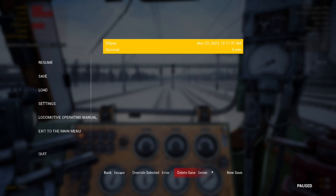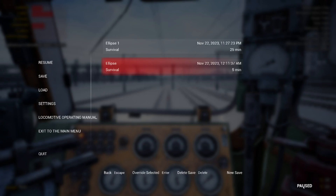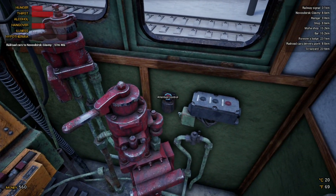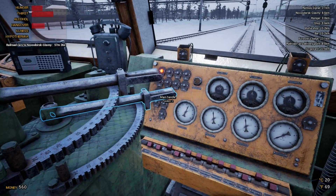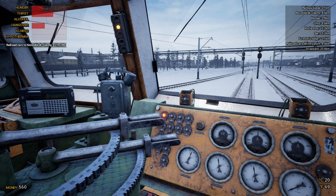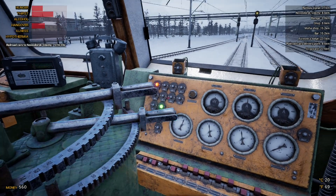You can press X to sit down — finally I know how to do that. You can press Escape and see the locomotive operating manual there, telling us exactly what we've just learned. I'm going to save — create a new save and accept that, because I want to save just in case we have any mishaps. Our brakes should be releasing. We'll start to get a little more power on to get underway.